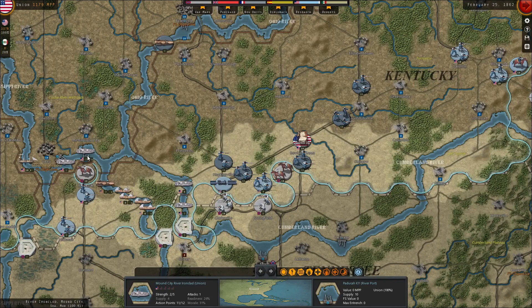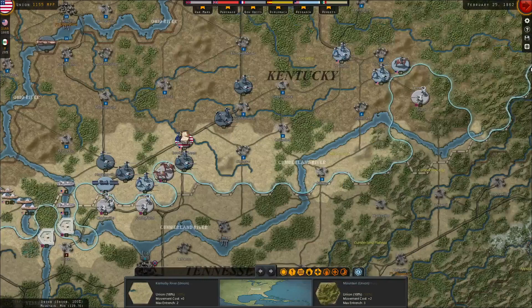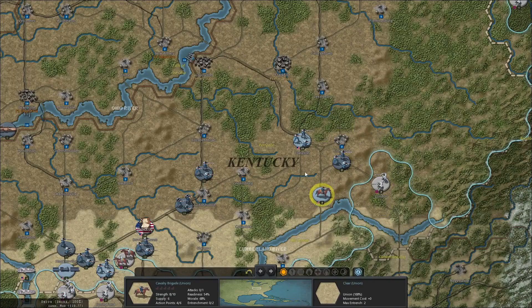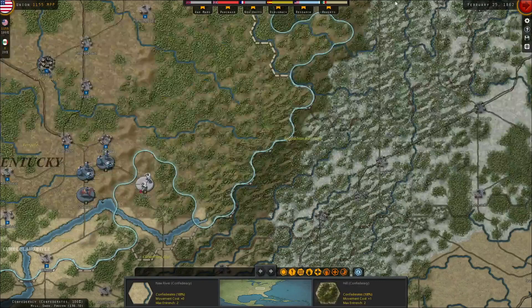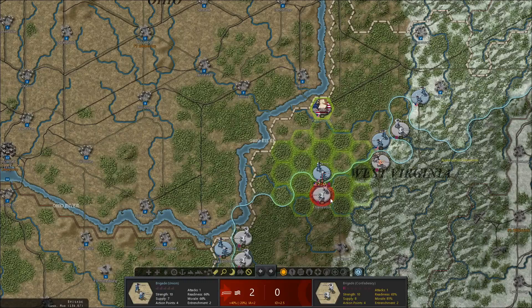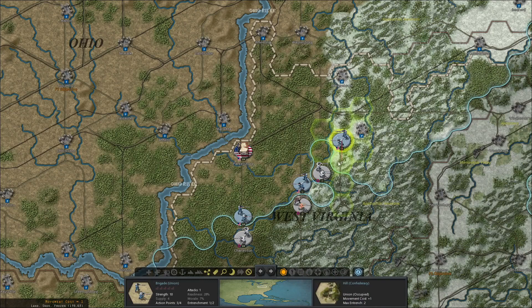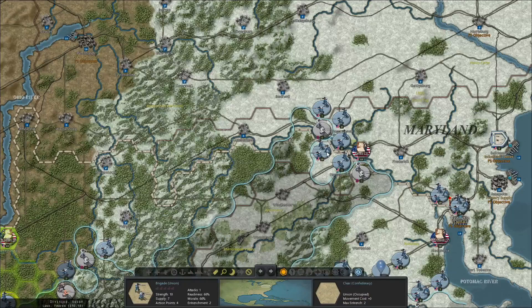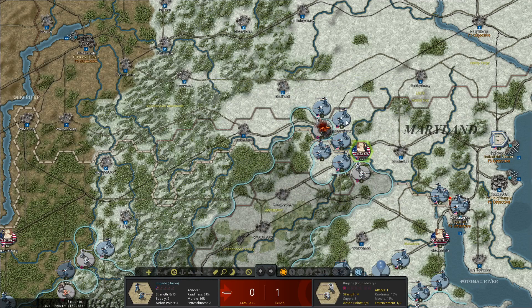Let's go after London, Kentucky. We need to reinforce West Virginia and go after these guys. It's snowy, but we should be able to hopefully reduce this brigade to nothingness and clear out Maryland from the clutches of the Rebs. There we go — secure that rail line.